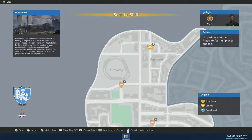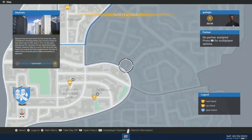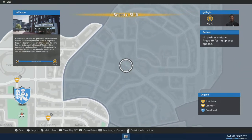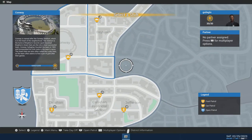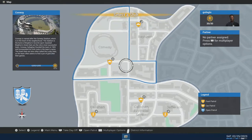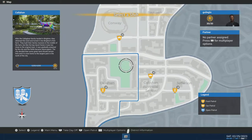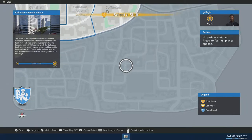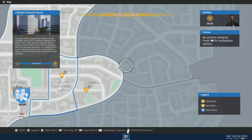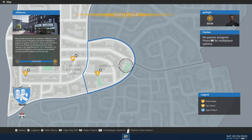As a new player you're going to start off with one district at a time, and as you progress you'll open up another district. The first district is called the Melting Pot, the second is called the Downtown District covering all the towns you see here, and the final third district is called Brixton.